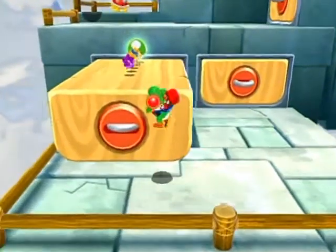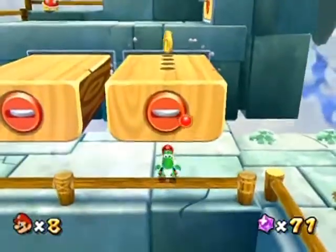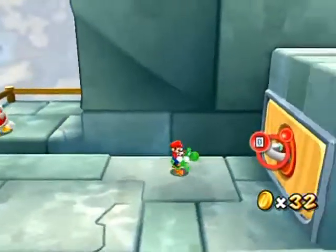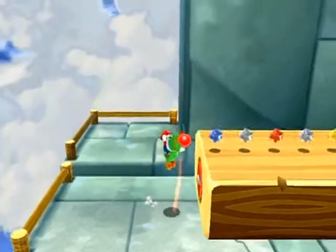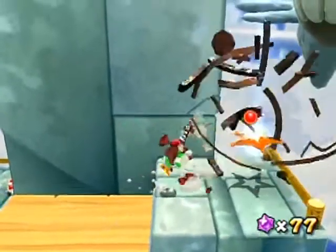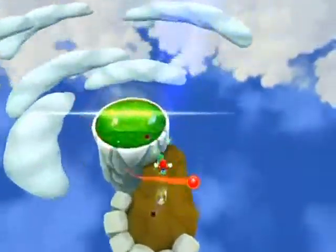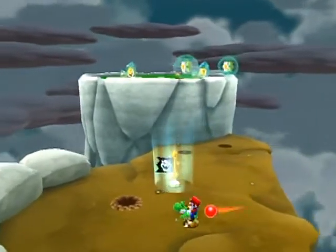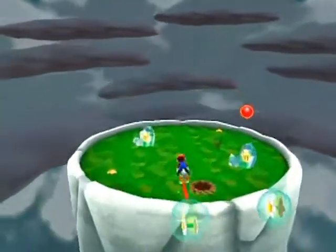I wonder if the other one will also contain star bits — nope, just coins. Alas. Now this one you gotta actually grab a Spiny while you go up there. Just grab that bad boy there. Leave the Lakitu in case you need another Spiny, and that's why you need the Spiny. This doesn't look too good. This is ominous, and ominous is never good.